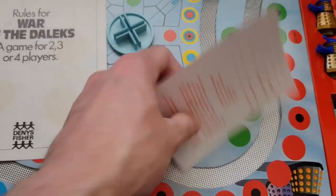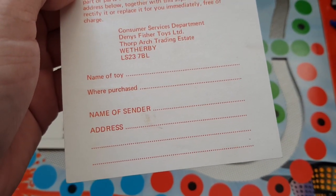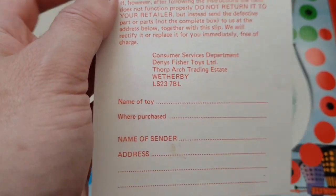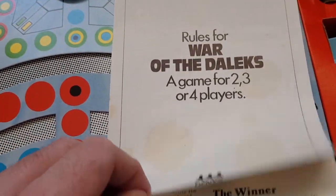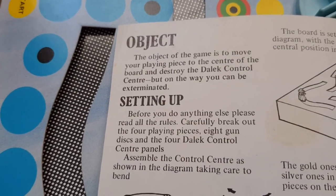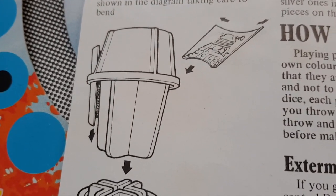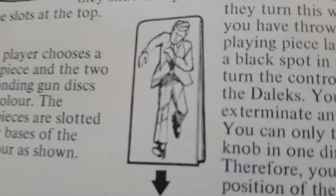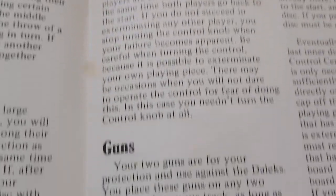As you can see, this one looks to be completely complete. There's a reply slip for Dennis Fisher - if anything was missing you could send these off and they would know it came from one of their products and would send you the missing part, which is quite nice. You also get the instructions, 'Rules for the War of the Daleks,' which goes through setting up the board. The object of the game is basically Ludo - get round the board - and you have to slot the Dalek control center into place. Each player gets a playing piece that looks a bit like Roy Castle as Ian from the Dalek motion pictures.